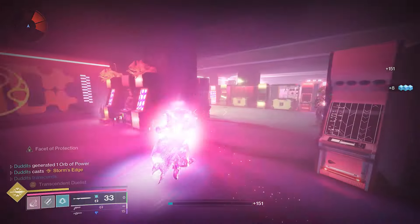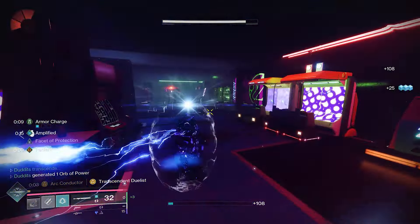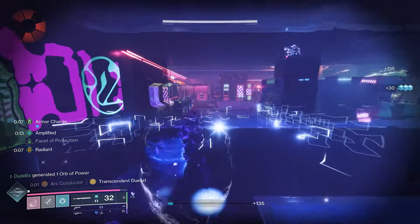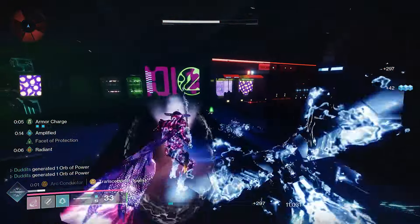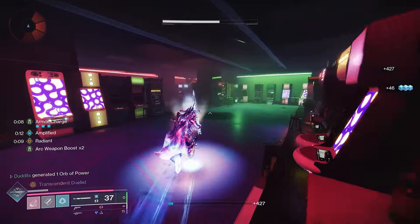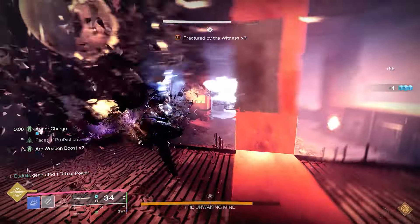You can literally keep your Transcendence going. Just look at the state of that Transcendence super energy at the bottom — that's the Transcendent Duelist perk I was talking about. You can literally just run around invisible, chain lightning to everything, like your Risk Runner on the old exotic SMG. And you can just literally keep feeding that super. It's really, really underrated in my opinion.